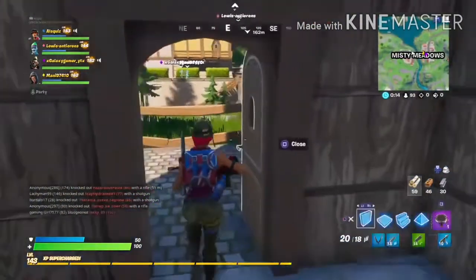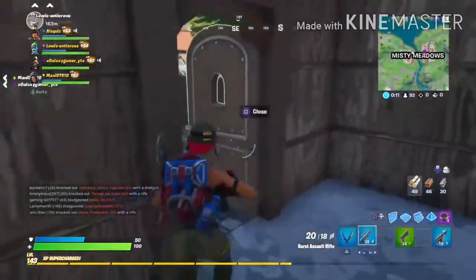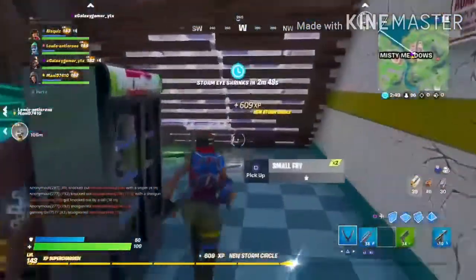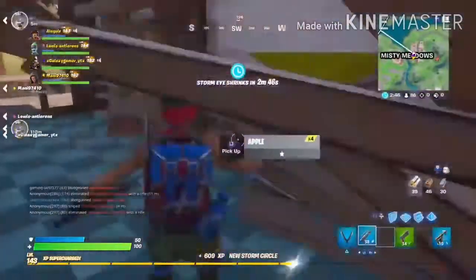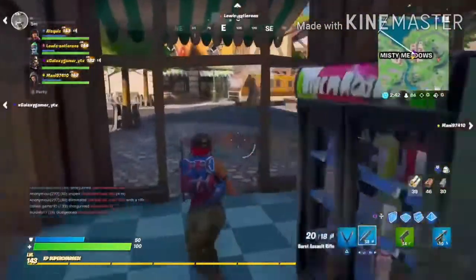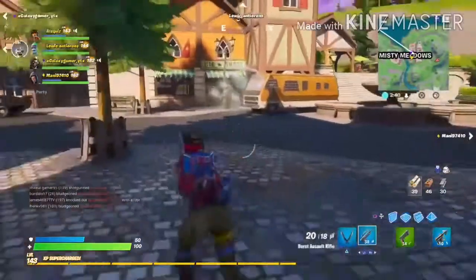Launch pads have been vaulted. By the way, all this gameplay is from the last day of Season 3, so that's why I still have launch pads and stuff like that. Also vaulted are epic shockwave grenades — not Kit's Shockwave Launcher, but the shockwave grenades that were last in Season X.